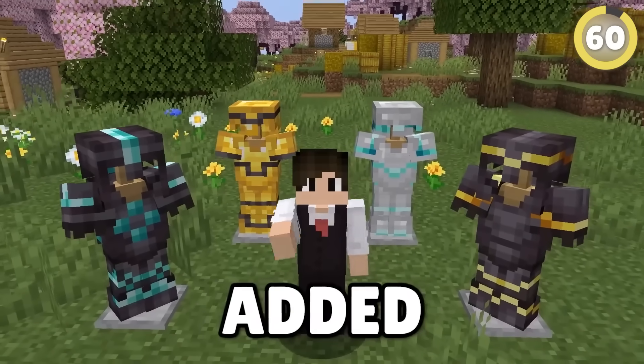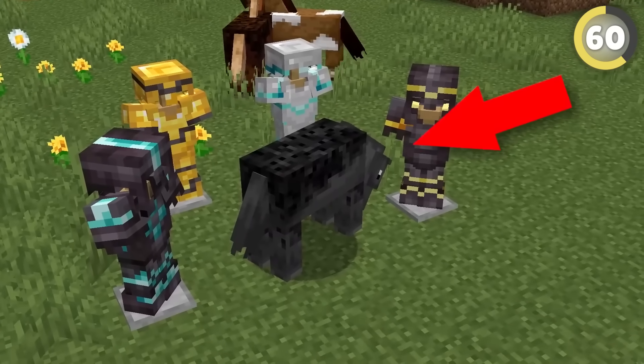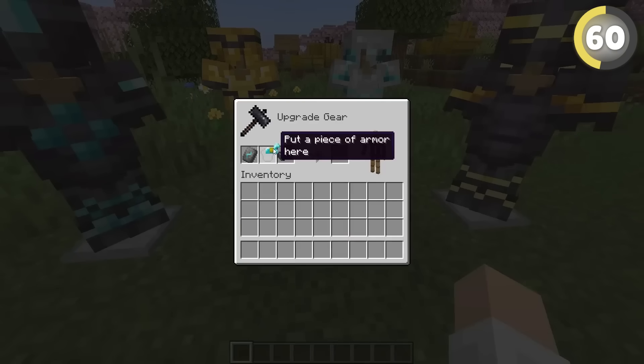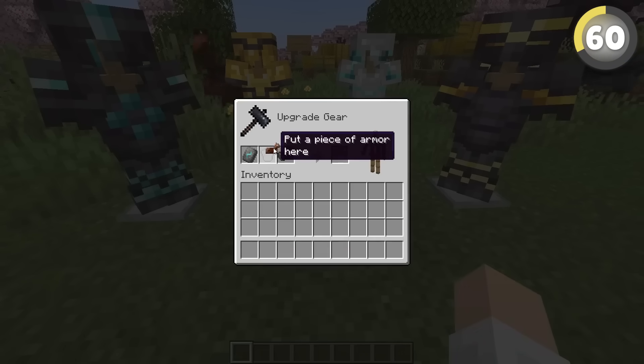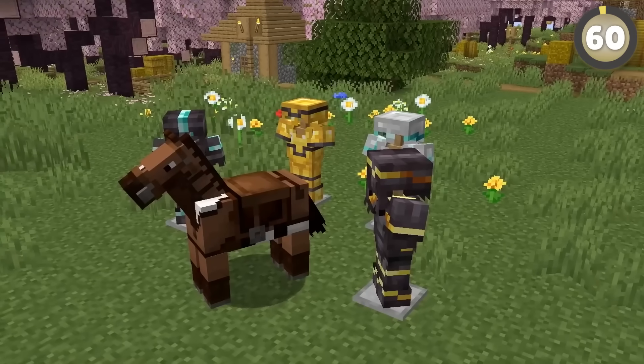1.20 finally added armor customization with armor trims, but did they add the ability for our horses to get dripped with us? It doesn't work with diamond. What about leather? Nope. Looks like it does work for turtle shells though — extra swag for us. Sorry, horsey.